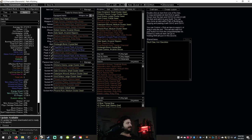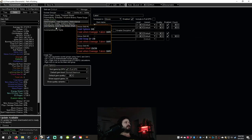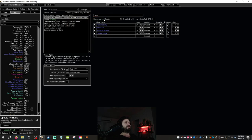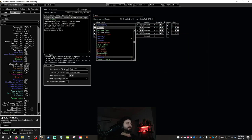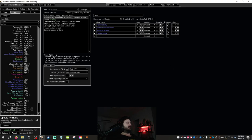In the POB we have 559,000 effective hit pool, which is pretty cool. It's very tanky and we get to 1,728 regen. Beyond that we've got combined DPS of 6.5 million DOT, and it can actually be higher. If we swap out Enfeeble for Elemental Weakness, we go up to around 8 million total combined DPS, though we lose some effective hit pool — dropping down to 235k.